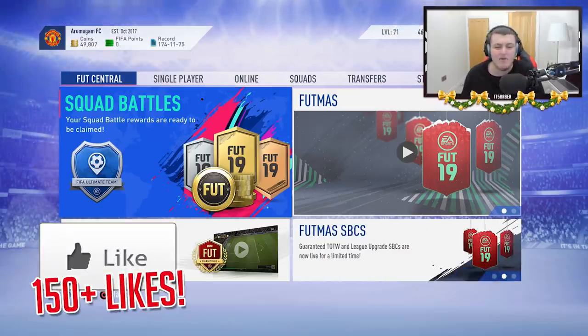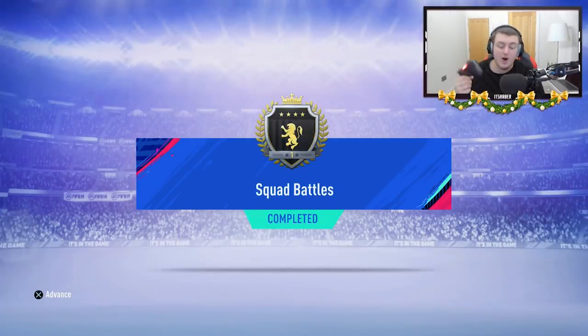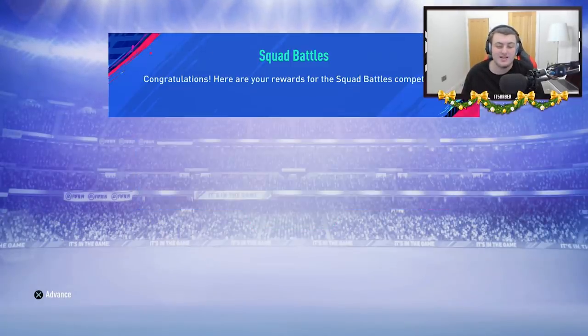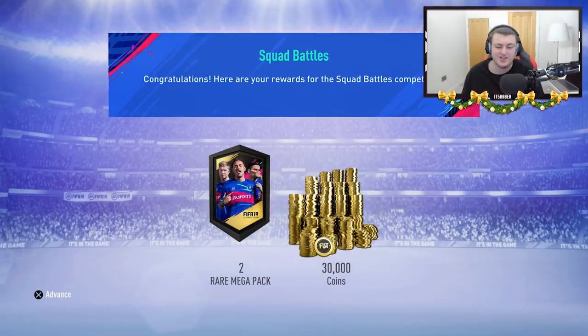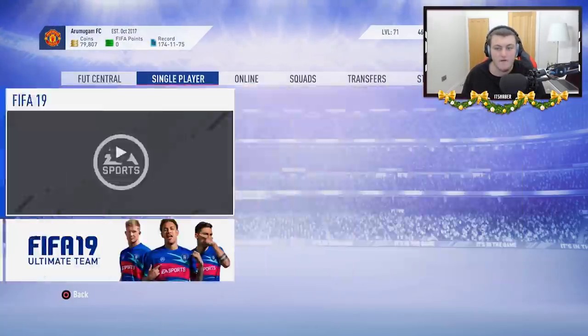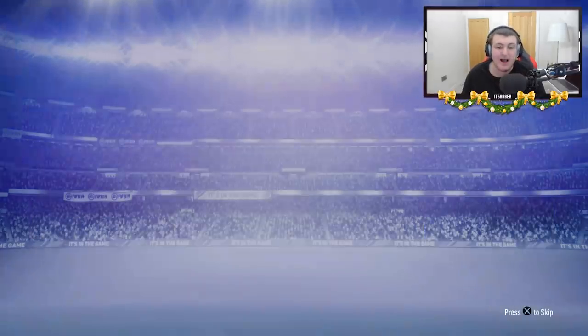We are on Jaden's account right now, ready to open up his squad battle awards and I'm excited to rip these open. We've got Elite 1 Squad Battles Awards, which is fantastic. It gives us 2 rare mega packs and 30,000 coins, which is just dope in my opinion. So let's go ahead and rip these open. Hopefully we can get something good. First rare mega pack — if we get a walkout, I'll be very satisfied.